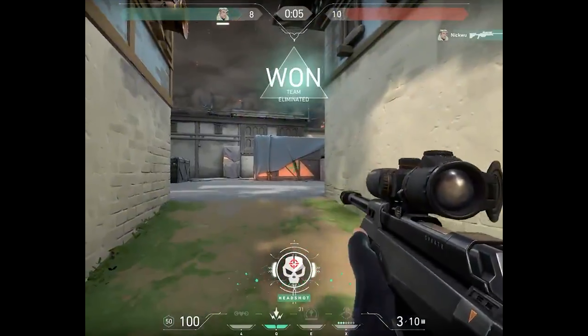The other two abilities — one being the ultimate — are Shock Bolt and Hunter's Fury. The Shock Bolt fires an explosive bolt that emits a damaging pulse of static energy upon impact. We've seen this in the initial big gameplay reveal a few weeks back, but we don't know the exact damage numbers. It could be similar to Viper's Poison, damaging over time, but the damage doesn't seem permanent and fills back up — though that is speculation.